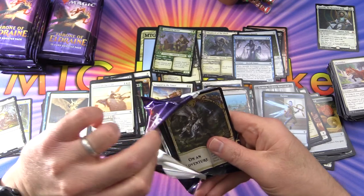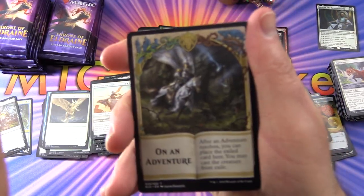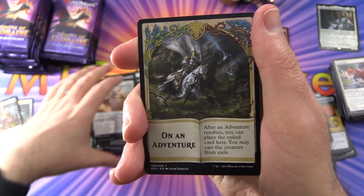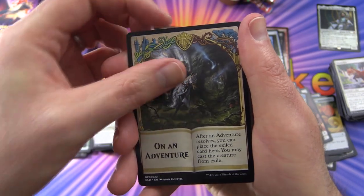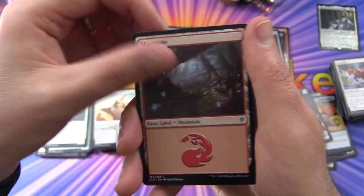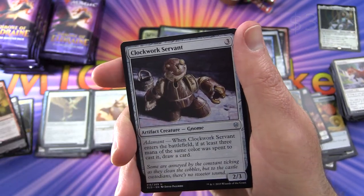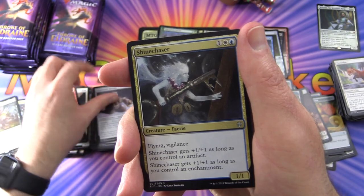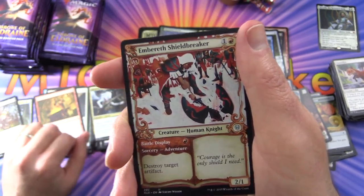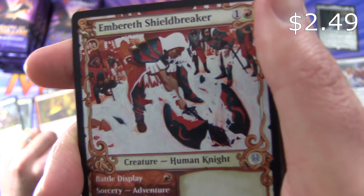So then what do we got coming up next weekend? The bundles — looking forward to those, along with an entire box of the collector packs, can't wait. We're on an adventure, Mountain, and Fires of Invention is the rare. With a Clockwork Servant, Shinechaser, and Embereth Shield-Breaker — another showcase card here, love that artwork. So who's the artist? Jeremy Wilson — great job, sir.